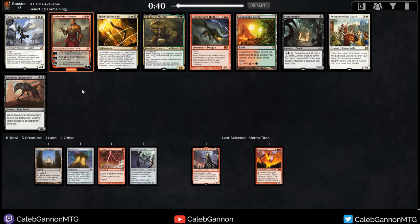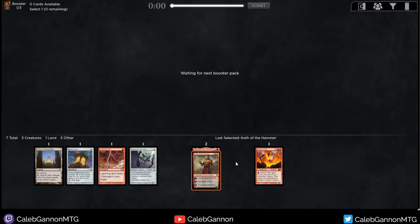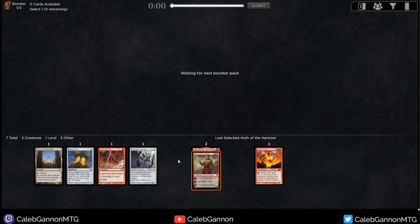Koth and Thundermaw are both here. Thundermaw has a very low chance of wheeling, which is unfortunate. I think I like Koth — with Mana Crypt it's better to have cheaper spells, and now that we have Koth, we could still take 5-drops. If Thundermaw comes around, we could be pretty happy about it. I just love Koth. He's not as good as I always think he is, but he's just so cool — one of the most unique Planeswalker designs. His emblem is really fun, his downtick is like a ritual.